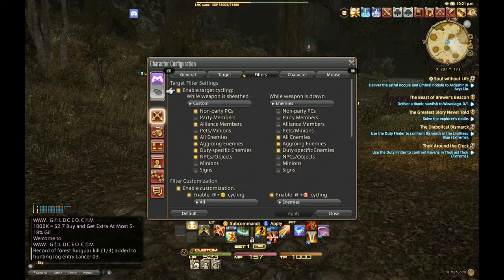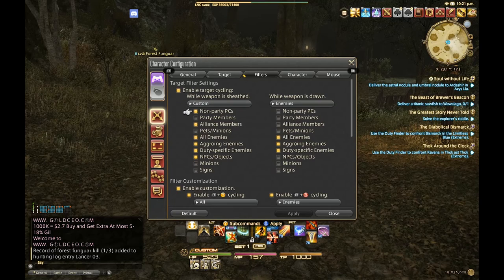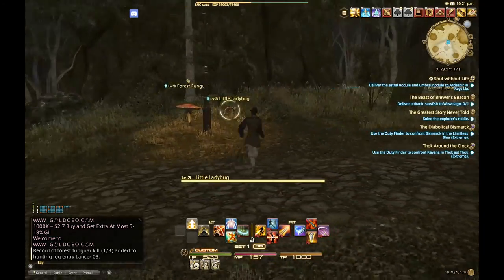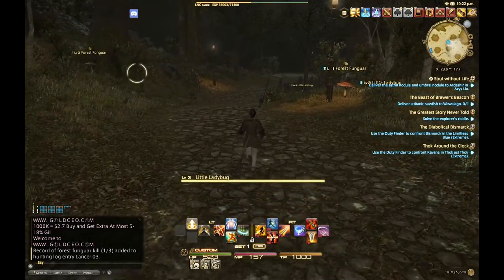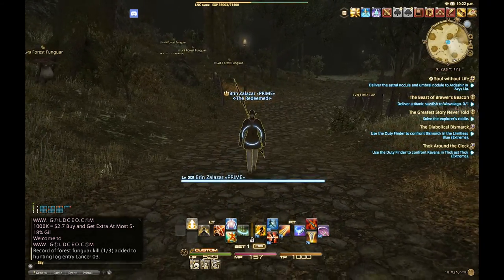The big thing is filtering. I would recommend making sure 'Enable target cycling' is turned on. What this means is that when your weapon is sheathed, it gives you the ability to define what you're going to target. When I press left and right on the D-pad, that uses the targeting filter. So if there's an NPC, a sign, a minion, or another character out there, you will target them using left and right.